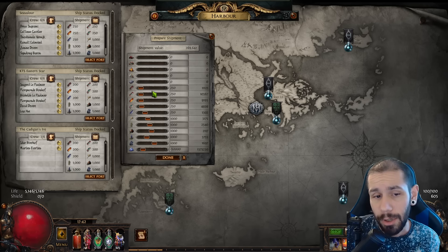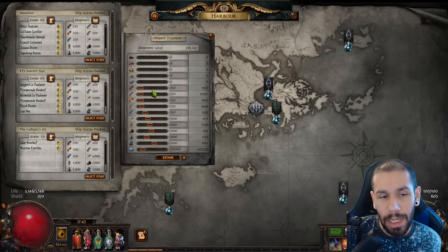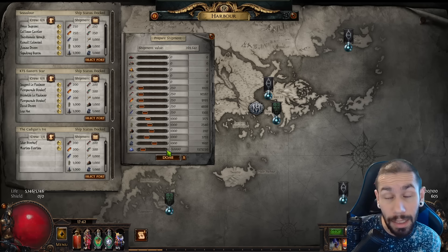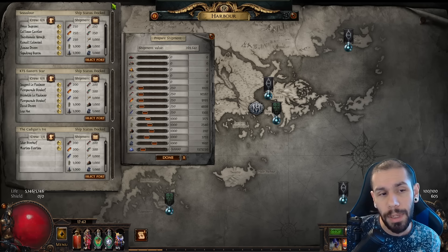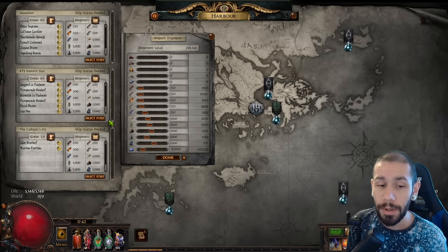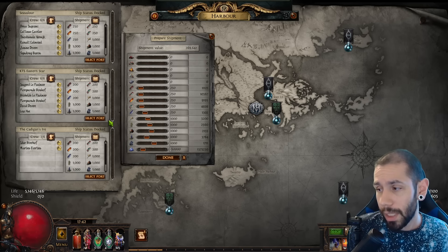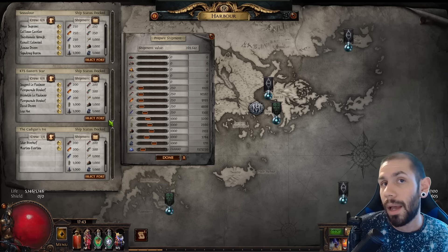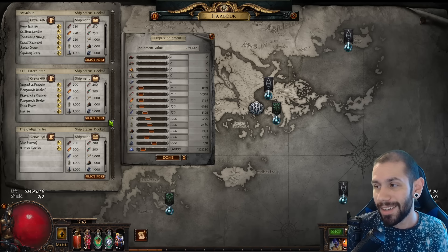Then there's the third strategy with more static numbers, kind of borrowed from Cute Dog, where he was sending 250 of each bar, a thousand of each crop, and 150k dust. He did pull a mirror shard from that. These two strategies are relatively even, so you can decide whichever one you'd like to run.